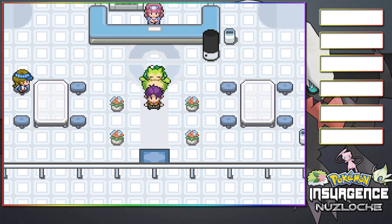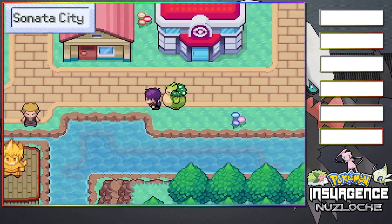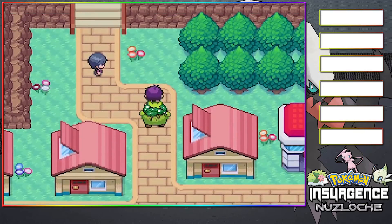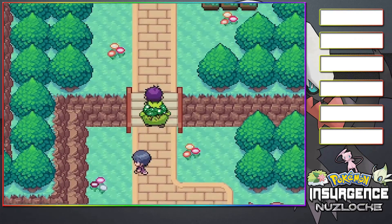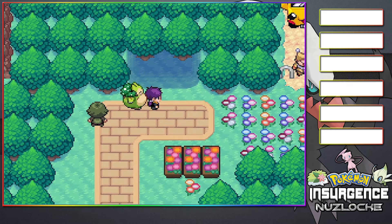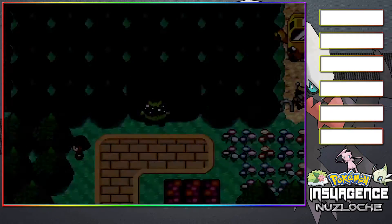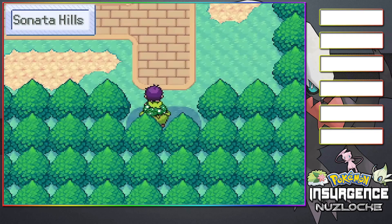Hello everyone and welcome back to the Game Panda. Today we are playing some more of the Pokemon Insurgence Nuzlocke Let's Play. And today we are going to continue on after that crazy episode in the hospital. We got a brand new Delta Pokemon, and we got to see some crazy human slash Pokemon combination fusion thing. So make sure you guys go check that out in the last episode so you guys know exactly what I'm talking about.